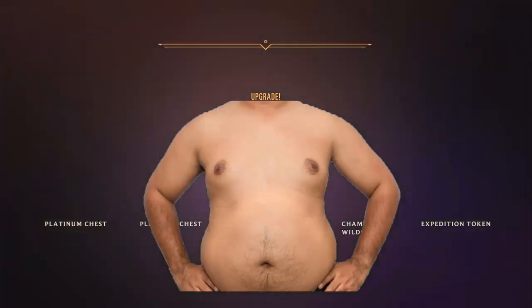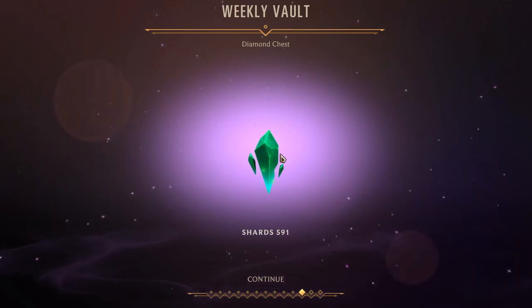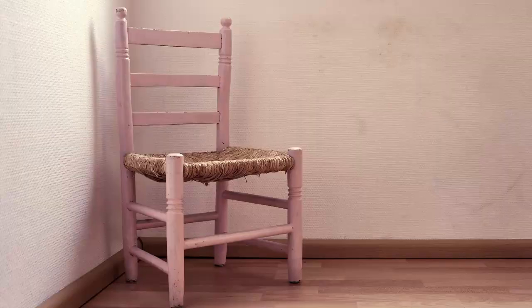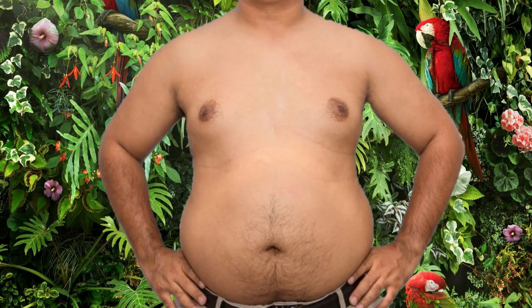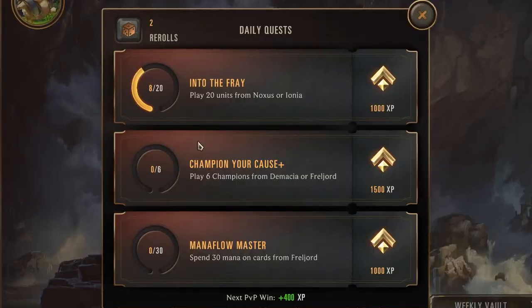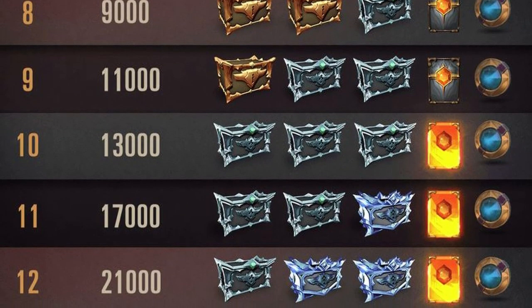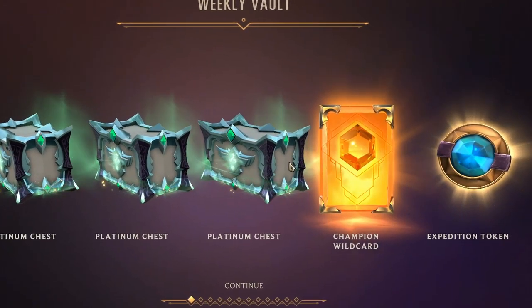Each chest contains cards and some crystals. The more class your chest is, the more cards and crystals it holds. So you'd think always getting three diamond chests is right — but wrong. Because the chests have a sweet spot, and that would be three platinum boxes. It's not too hard to get. If you keep doing your missions and play one or two games daily, you'll eventually get there. The slope gets a lot steeper after platinum chests, but the main reason is that at platinum you get a champion wildcard instead of a random champion.